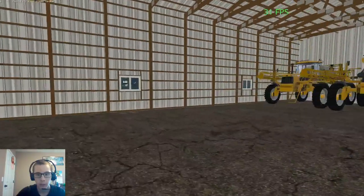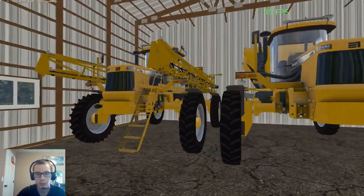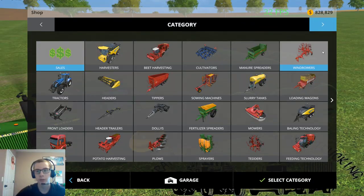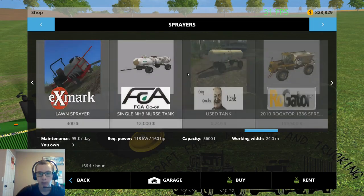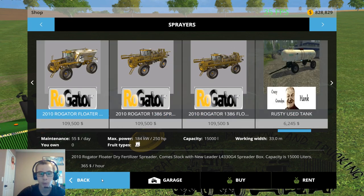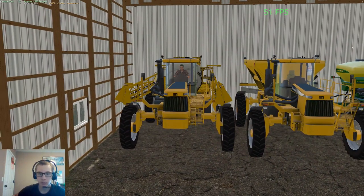Here we have the Rogue Gator 1386 spreader and sprayer — these are from American Eagles Modding. A pack was just released; there's a whole bunch of them in there. There's the spreader — it comes in standard wheels and floater wheels, as well as the sprayer — and you can also widen the wheels out with mouse controls.